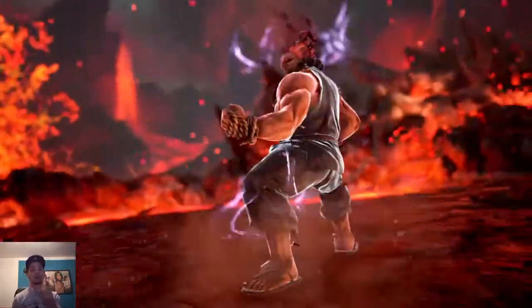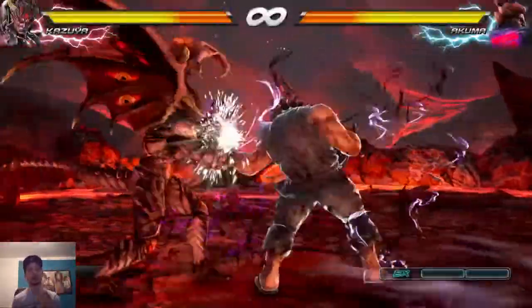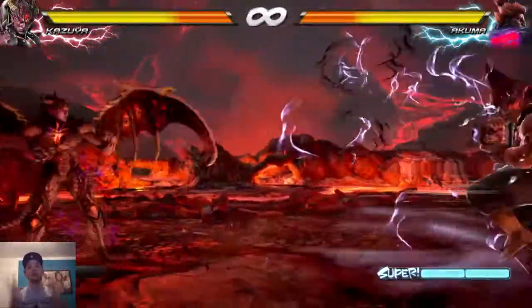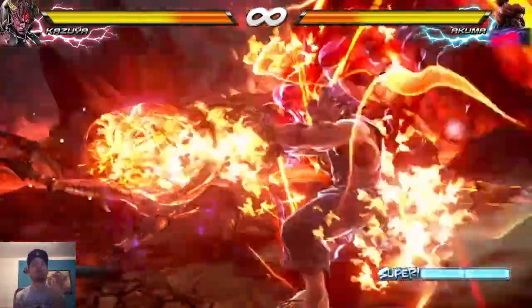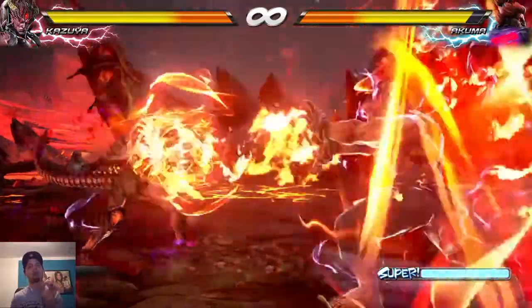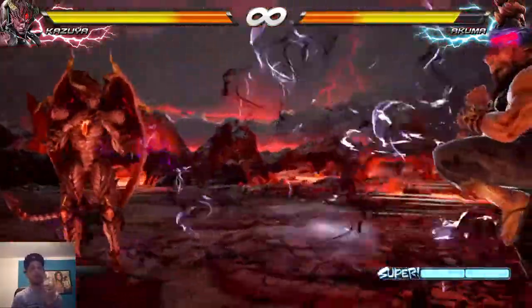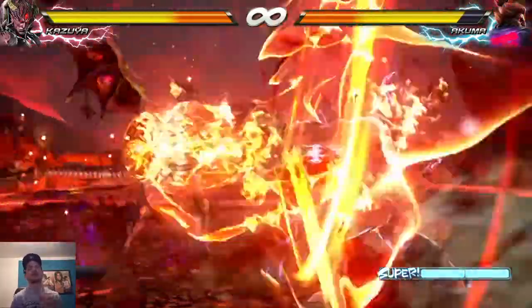Important things: if he does his fireballs — he's always doing stance, going back, and then doing these fireballs — you try to run there or wave dash there to punish him right after the third one, just like you saw here. I tried a double electric combo because it worked before, but it ain't working here, as you can see, and that was pretty messed up.